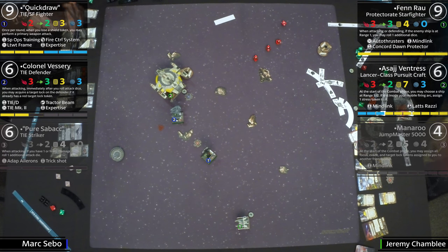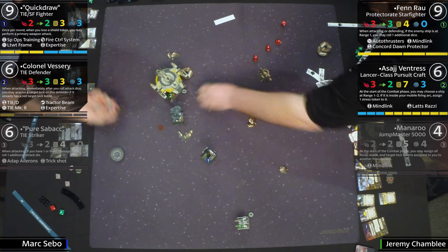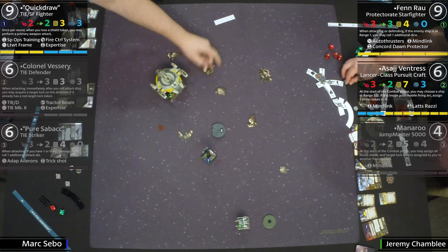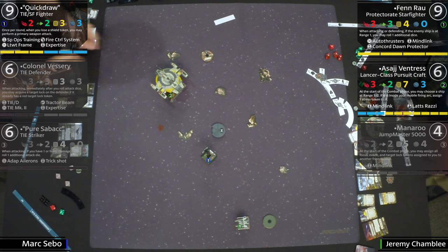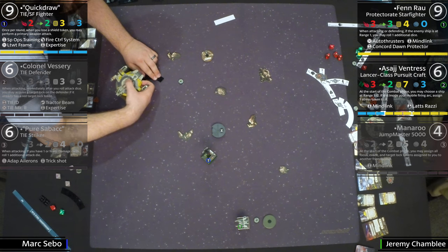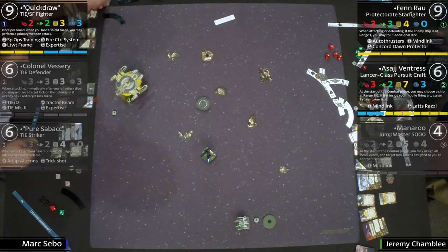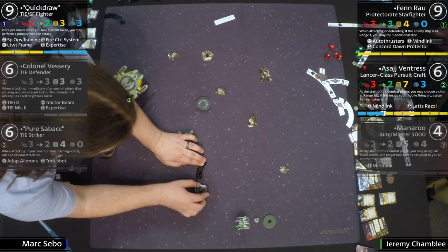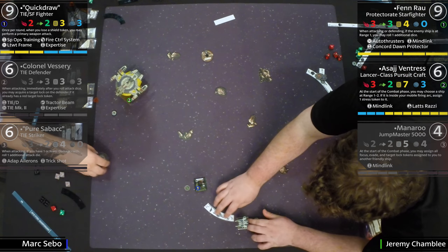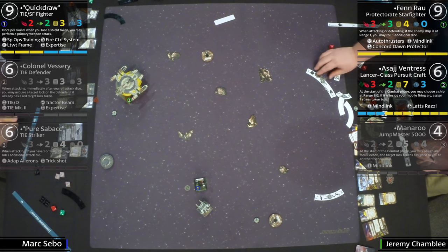Jeremy is throwing complete fire onto this board. Vessels going — Vessary is eliminated. Mark is way behind now. Quick Draw still untouched, though. He's going to get a lot of shots depending on how the position structures. But Fenn Rau can easily move and barrel roll to just not be in arc at all — getting a free range-one shot that's completely unhealthy for Quick Draw, and may not even trigger Quick Draw's ability.